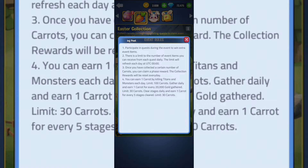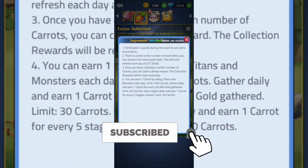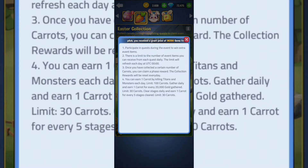You can earn one carrot by killing titans and monsters each day, limited to 100 carrots gathered daily. You also earn one carrot for every 20,000 gold gathered, limited to 30 carrots. And you can clear stages daily to earn one carrot for every five stages cleared, also limited to 30 carrots — so daily you need to pass around 150 stages.